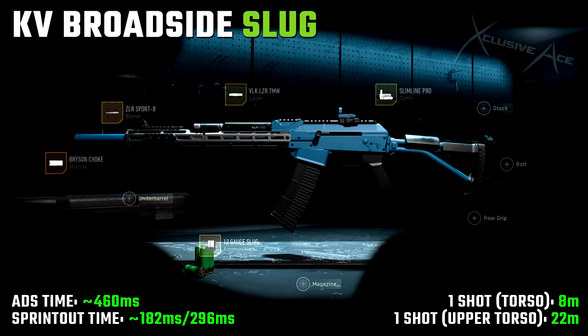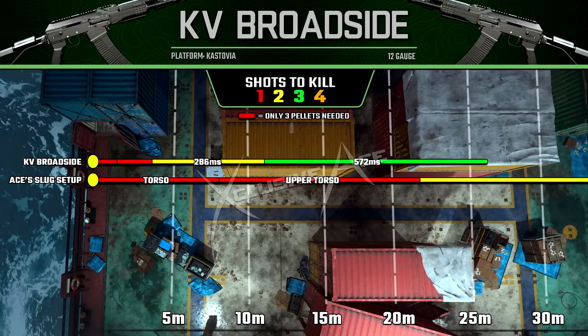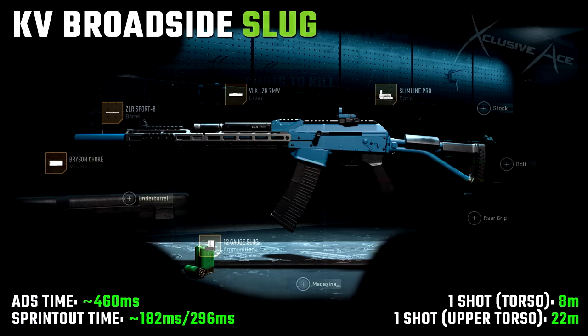The biggest key is making sure you use the Bryson Choke muzzle — this ensures the slug actually lands fairly close to where you're aiming, because without it it's going to be a guessing game beyond about 15 meters.